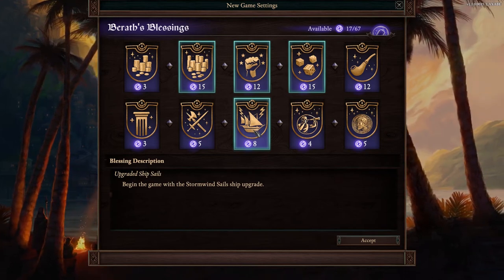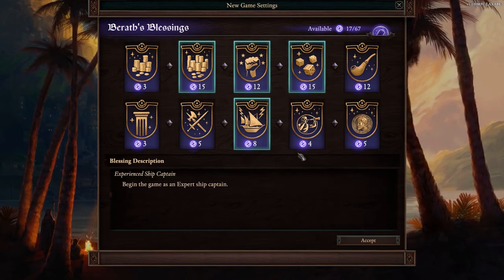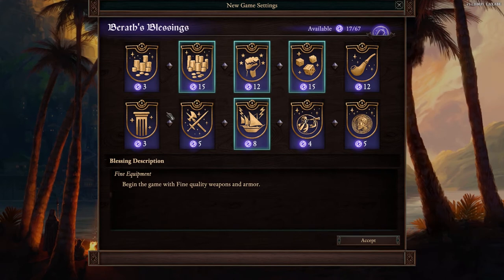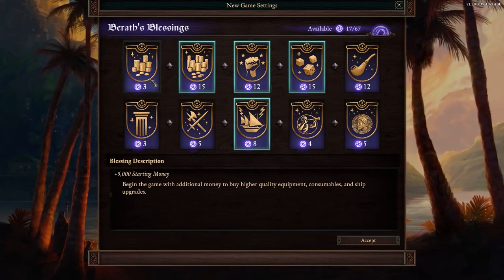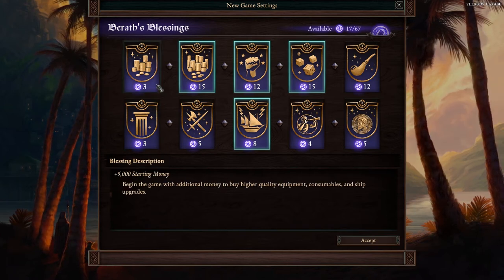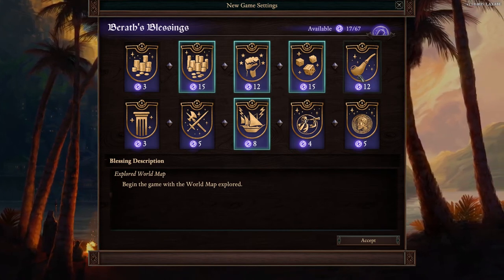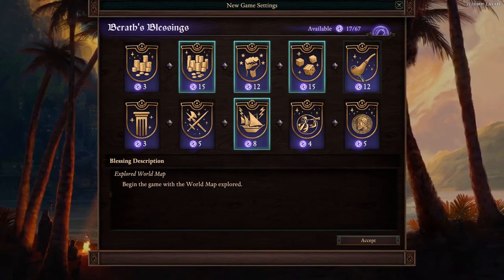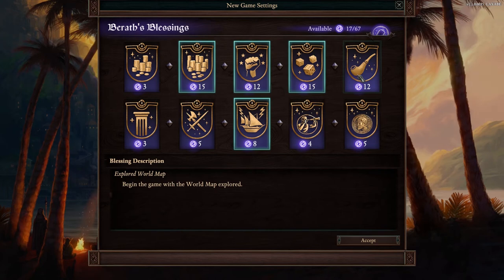Those are the main ones I would get. If you don't have the points, I would go with the other ones like starting money. The 5,000 starting money is definitely a good bonus and one of the cheapest options available — the other cheap one being bonus skills for your class. I would get this one if you're just starting off and want to do a full playthrough with New Game Plus features. The Complete World Map Explored blessing lets you see all ships and ports in the game, which definitely speeds up travel, especially early on when you don't know where all the islands are.